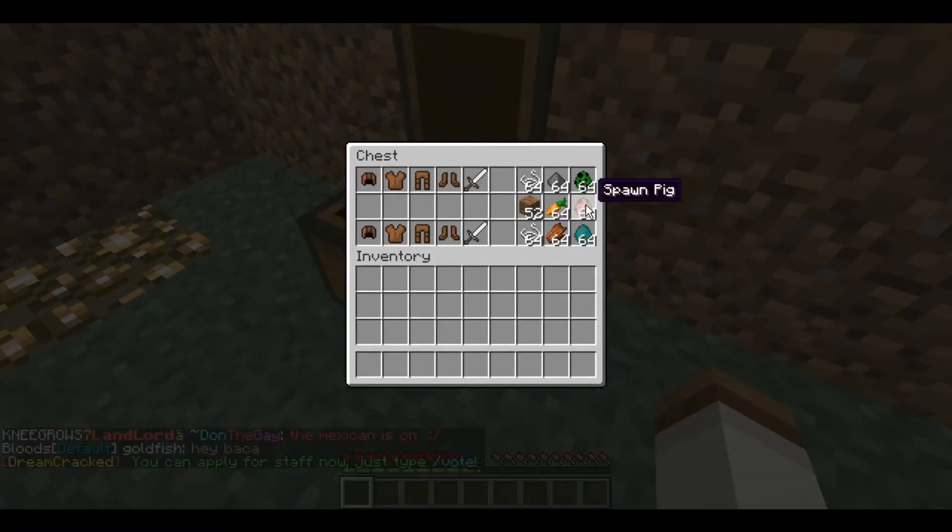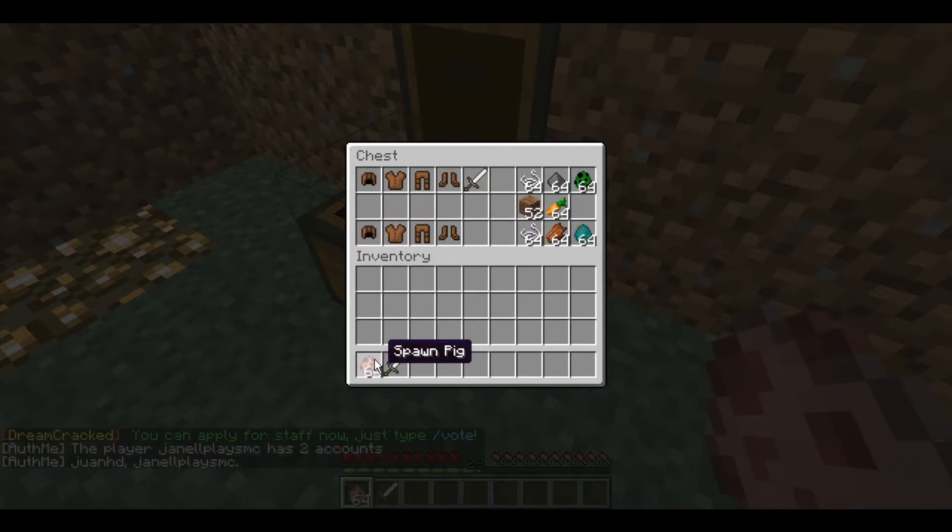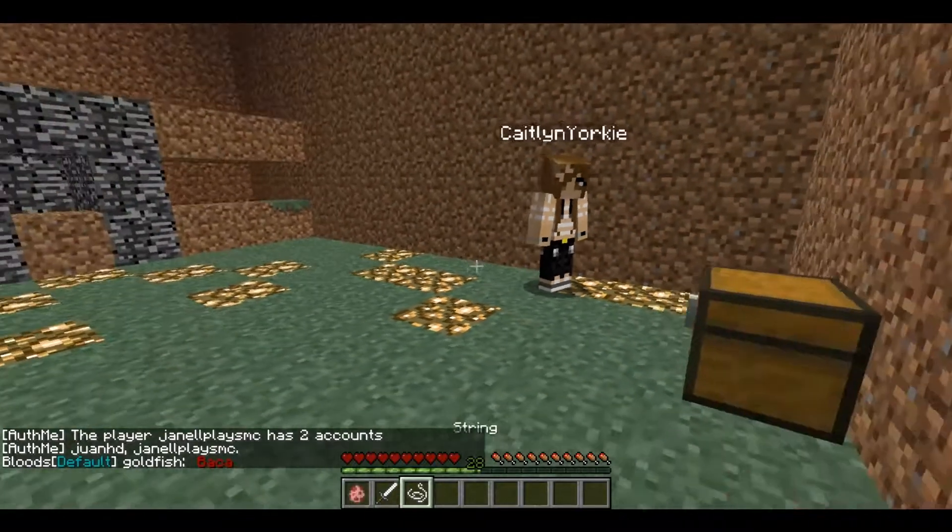So first we're going to try it with pig eggs. Go in the chest right here and take a sword, an egg, and a string.